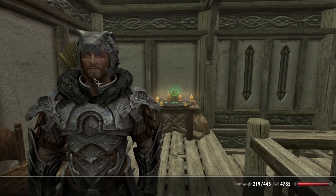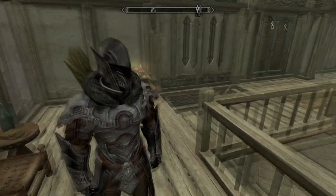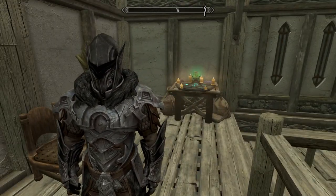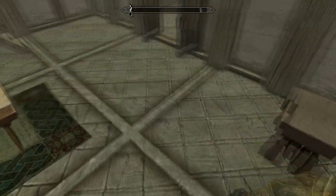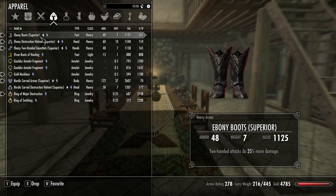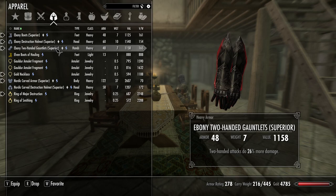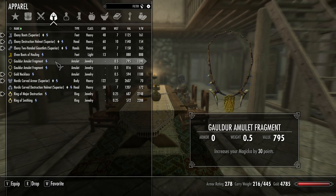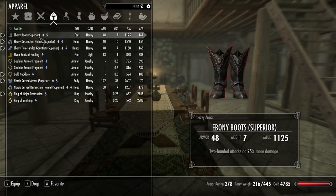Now let's put this thing on and see what it looks like. It's a cool looking helmet, but it doesn't really go with the rest of this armor. We've got our ebony boots where two-handed attacks do 25% more damage, our ebony destruction helmet where destruction spells cost 16% less to cast, our ebony two-handed gauntlets where two-handed attacks do 26% more damage. And we still have the Nordic Carved Armor which makes destruction spells cost 14% less to cast. The only thing we have left to get is the armor piece itself - everything else is ebony.